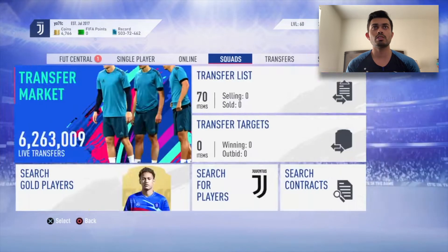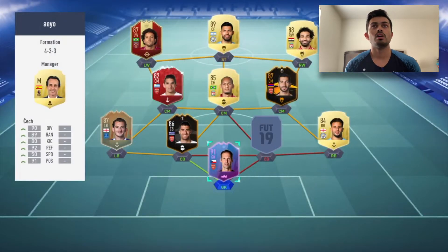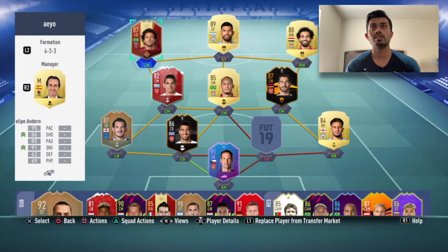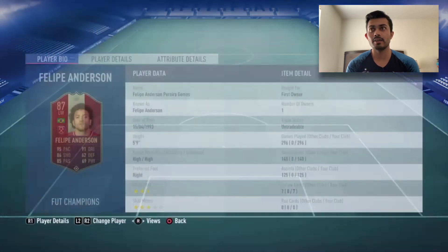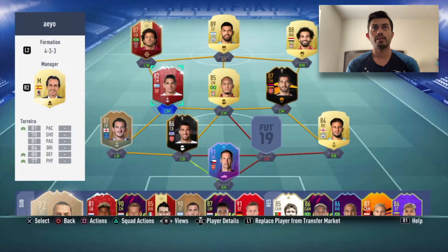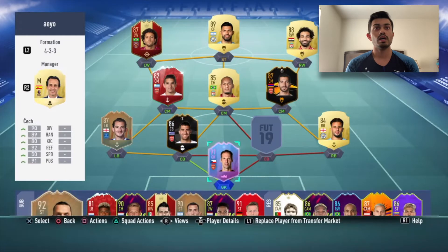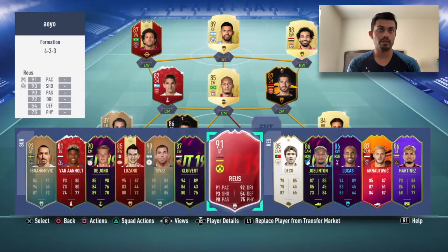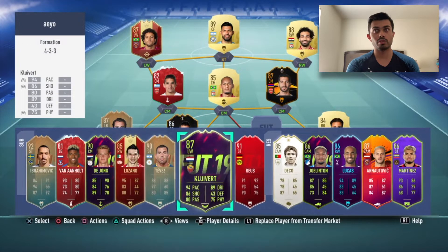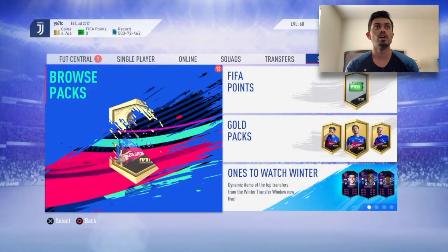Speaking of upgrades, let's check if our players got any upgrades. Philip Anderson is upgraded to 88 with 89 shooting - that's amazing, plus three shooting. Then there's another guy going up to 84, and Marco Roos which isn't out yet - it'll be out either tomorrow or the day after.